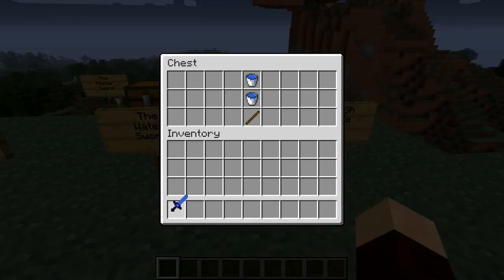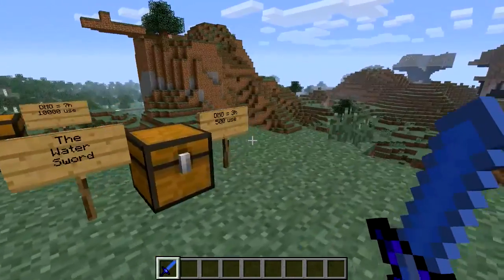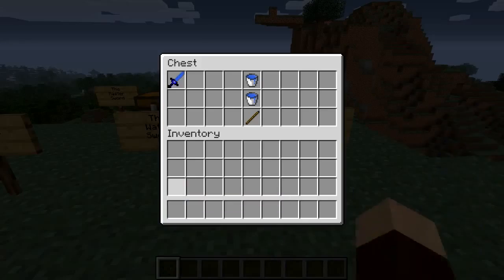Then we've got the water sword — which has been changed to the Aquarius sword. It does three hearts of damage and 500 uses, exactly the same stats as the lava sword. It's basically just got a blue skin.